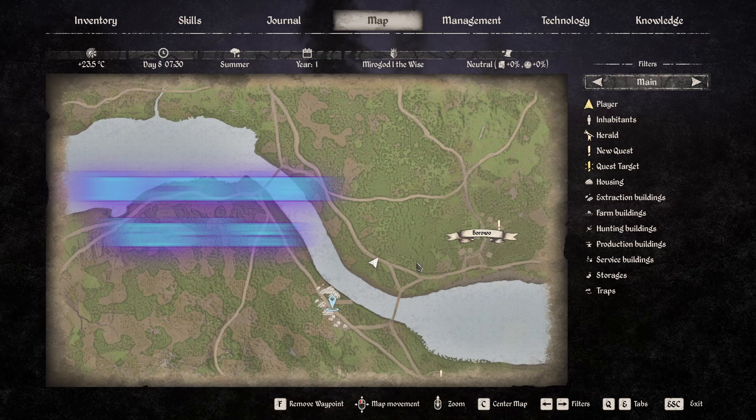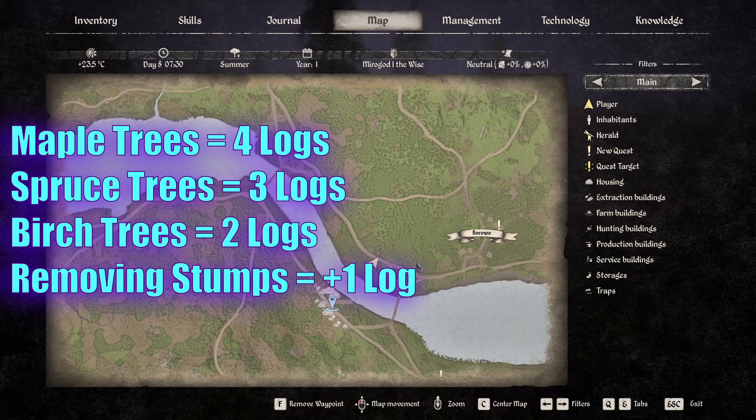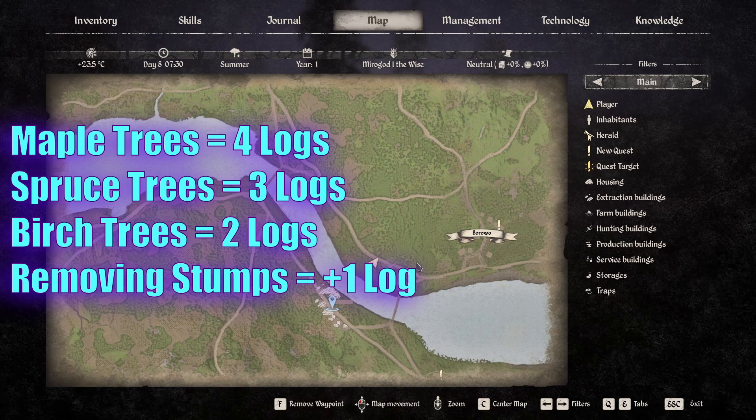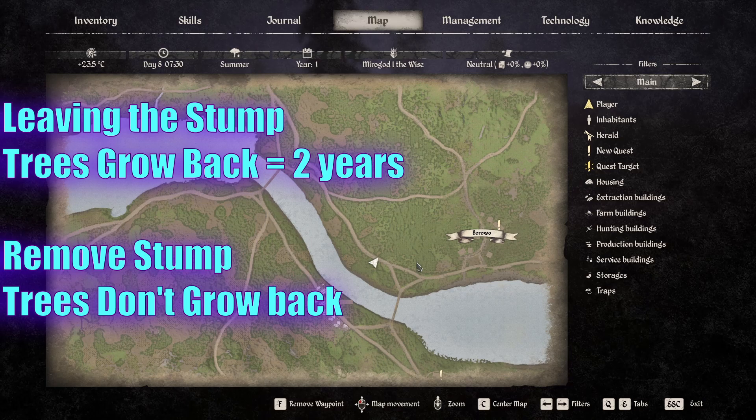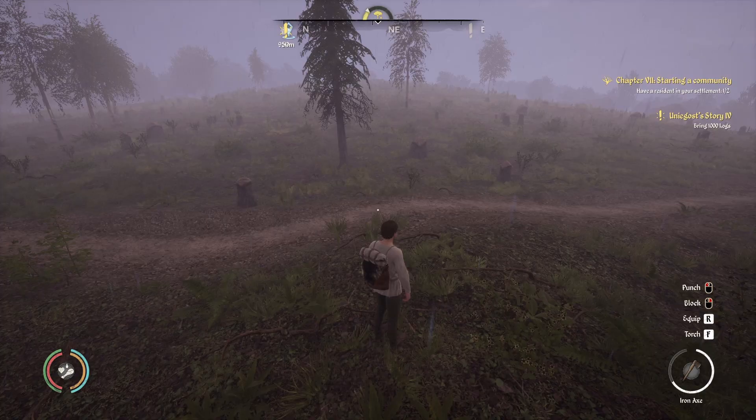I only did the maple trees. I didn't bother with any of the spruce or birch trees because the spruce only gives you three logs per tree. The birch gives you two logs per tree, and that's if you leave the stump. If you take the stump, you get one extra log per tree, but I don't recommend taking the stumps, especially when clear-cutting. If you take the stumps, none of the trees will grow back — you'll just have a big barren space.